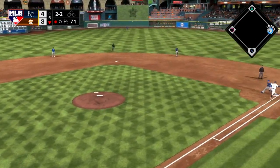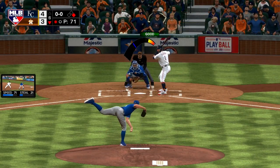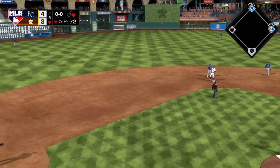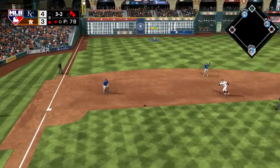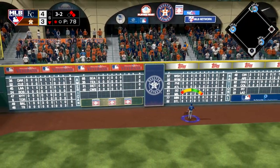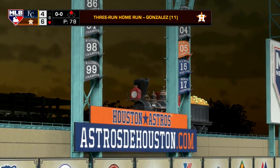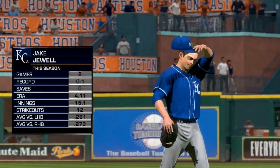Moving on to the bottom half of the sixth inning. Springer gets an infield single on a swinging bunt with one out. Correa then picks up a single of his own into right field — first and second for the Astros in a 4-3 game. Marwin Gonzalez with one swing of the bat puts the Astros on top with a three-run home run, making it 6-4 Houston in the lead. That would end Adam Conley's day — he had a good game going until that three-run shot.